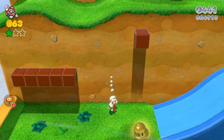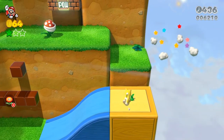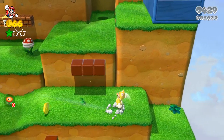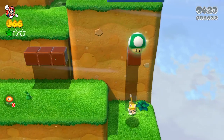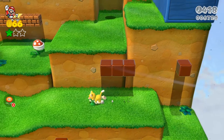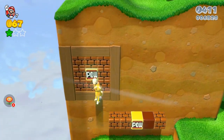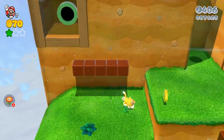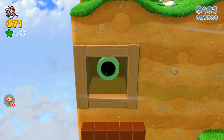Grab a cat suit because you are gonna be needing it in a second. You can see if you hit the power switch right there, it reveals a hidden block with a one-up in it — grab that. Then hit the power block so it breaks this wall right here, and jump on this platform to get ourselves inside of this green tunnel to grab our next green star.